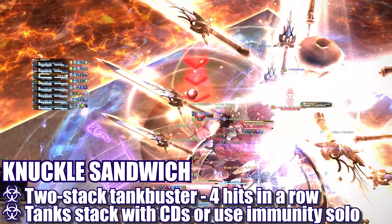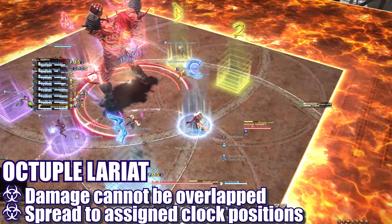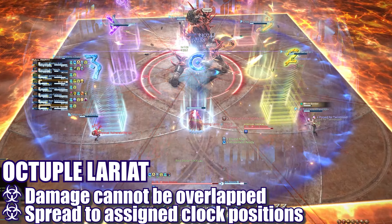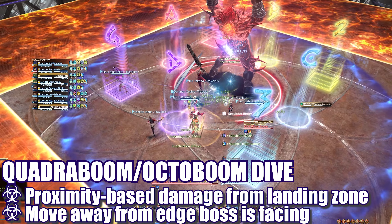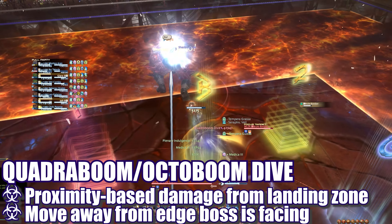The boss will then leap into the center of the room and begin to cast either Quadruple Lariat or Octuple Lariat. This cast will overlap a point blank AoE circle with conal attacks that either target all players or 4 players of the same role group. If the boss is casting Quadruple Lariat, players will need to stack with their partners away from the boss to dodge the AoE circle and share the damage of the conal attacks. If the boss is casting Octuple Lariat, all players will need to move away from the boss and into their clock positions to ensure no overlap.